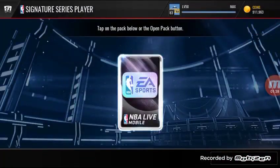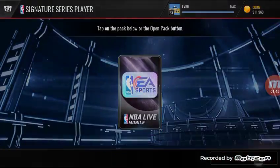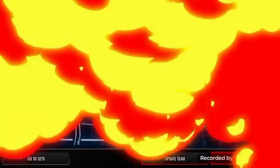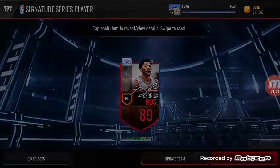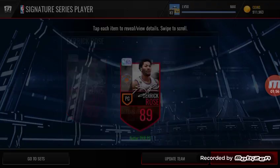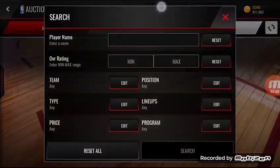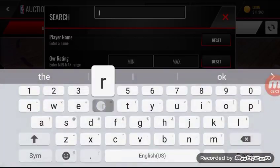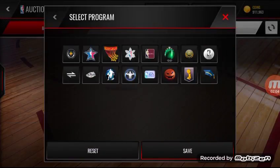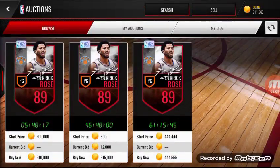I don't know if our luck was good or not — we pulled a lot of 84s. We get another Markieff Morris. On to our last one, and — Derrick Rose! Whoa, that's an 89 overall. That's really good — probably the best pull in this batch.